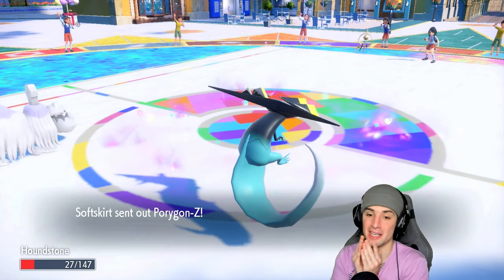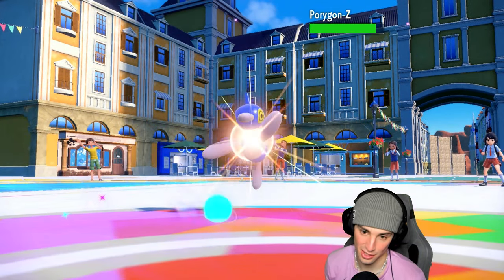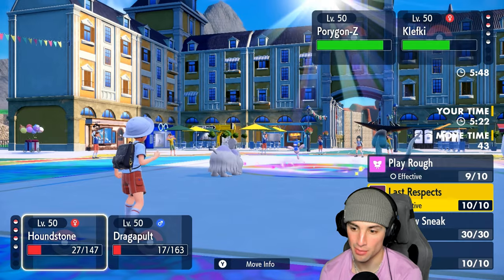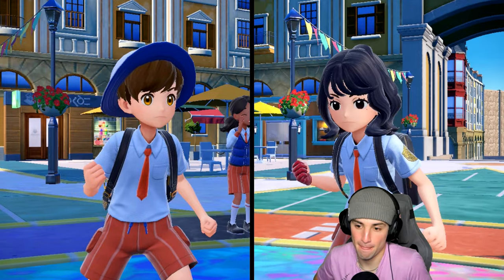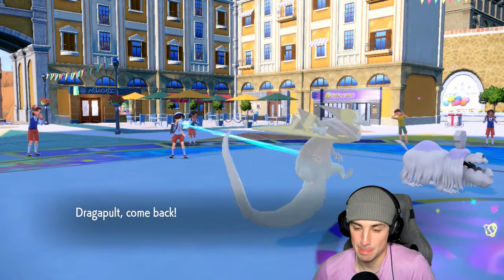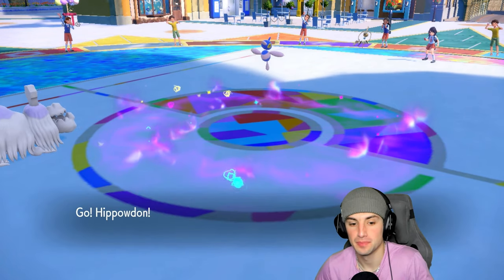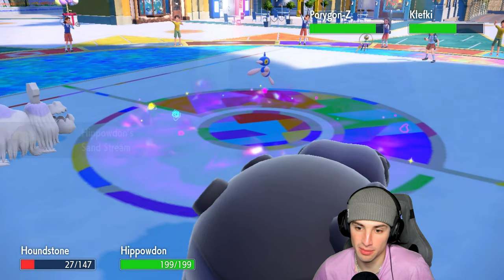They went after Houndstone instead of Dragapult — thank you. I'm going to go last respects and swap in Hippowdon to save the Dragapult. Hippowdon flies out. If I can get off a yawn into PZ that'd be nice. Sandstream activates.